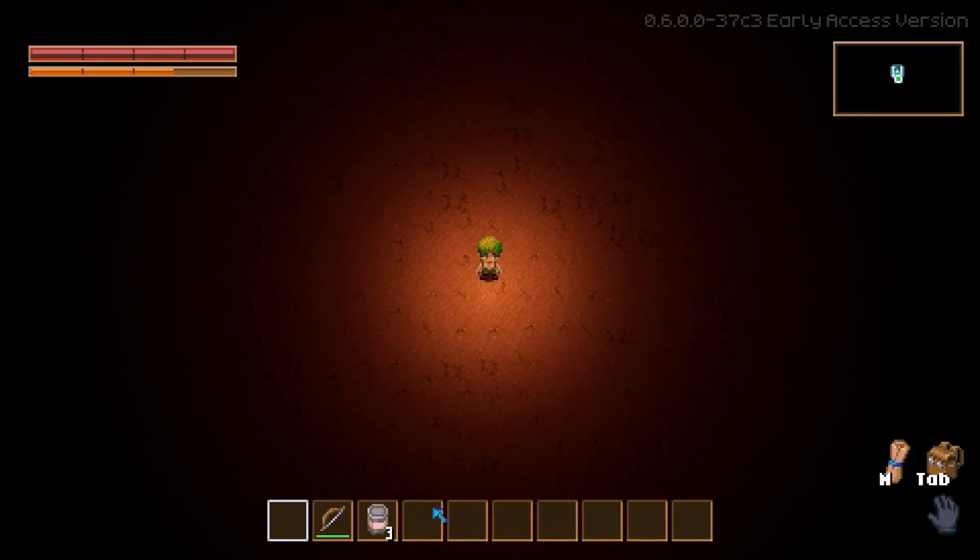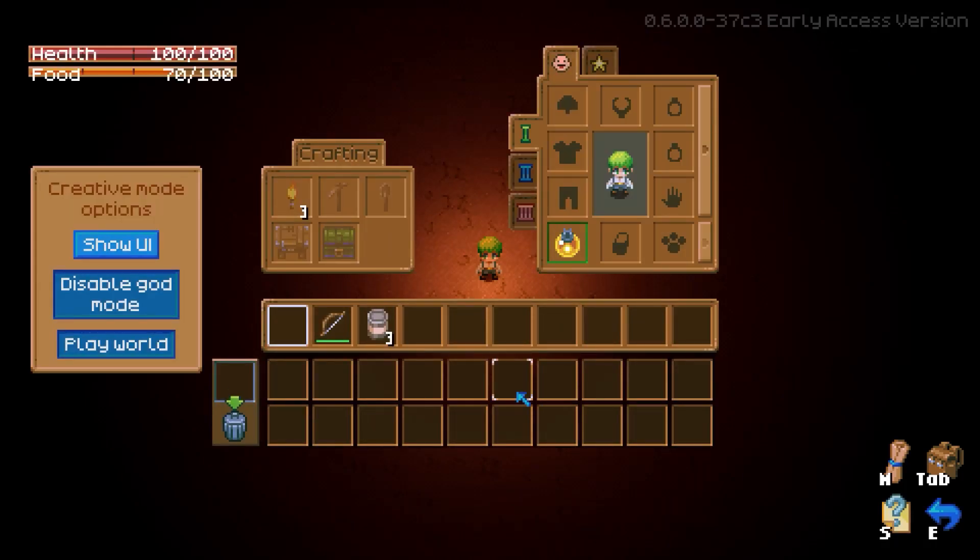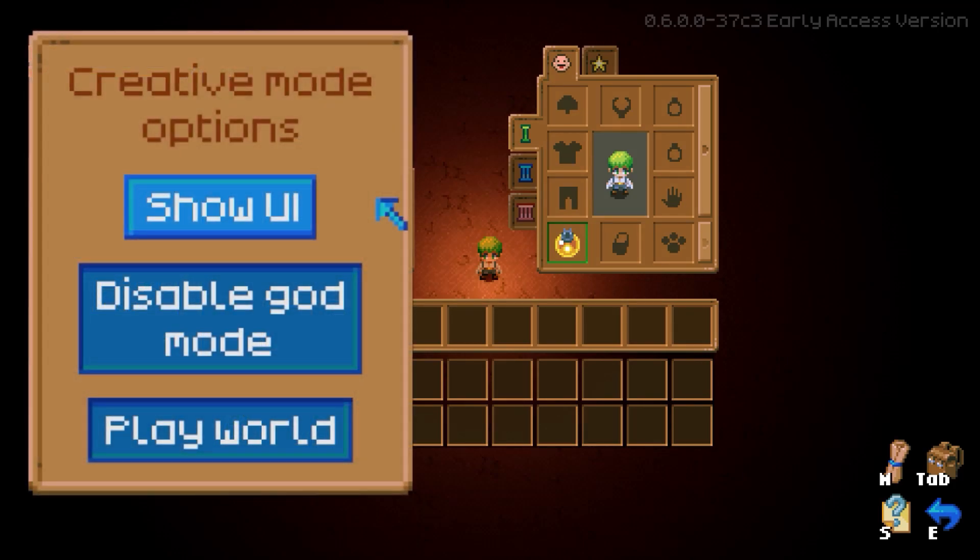Once you've entered the world, you'll find yourself in a cavernous, empty space ready for you to unleash your creativity. Open up your inventory to discover all the new options that come with Creative Mode. You'll have access to a plethora of new tools, including the ability to show UI, disable God Mode, and play the game world.